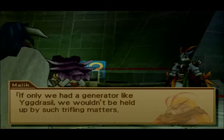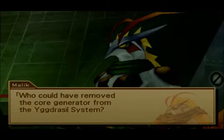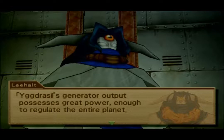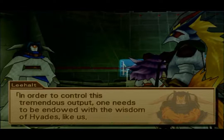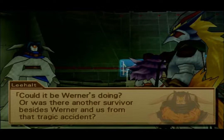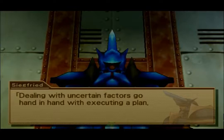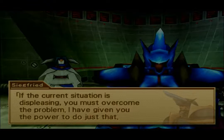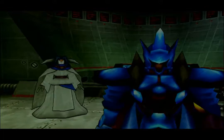If only we had the generator like Yggdrasil, we wouldn't be held up by such trifling matters. Who could have removed the core generator from the Yggdrasil system? Yggdrasil's generator output possesses great power — enough to regulate the entire planet. In order to control this tremendous output, one needs to be endowed with the wisdom of Hades like us. Could it be Werner's doing, or was there another survivor besides Werner and us from that tragic accident? Dealing with uncertain factors goes hand in hand with executing a plan.